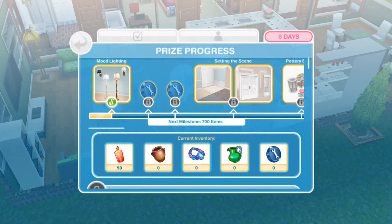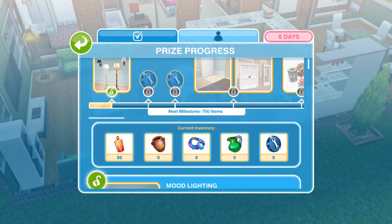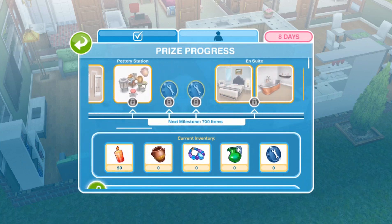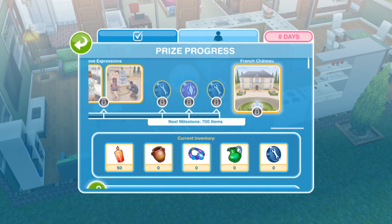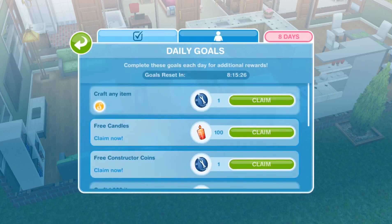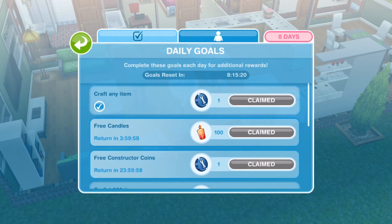It looks like we've unlocked 'Mood Lighting' — set the mood of any room with the soft glow of French lighting. So it unlocks each item kind of like previous live events, which is nice. We also have some daily goals, so I'm going to go ahead and claim those that we can.